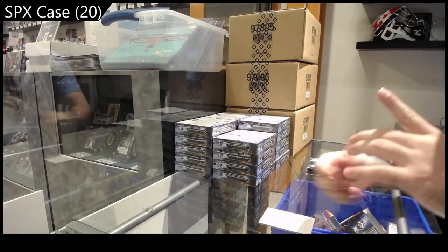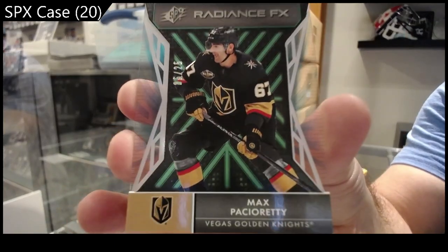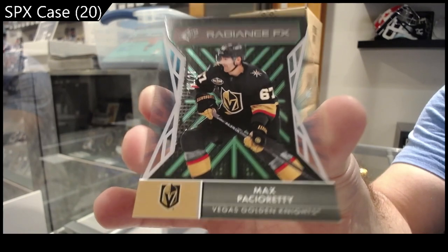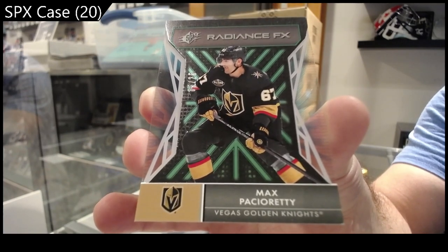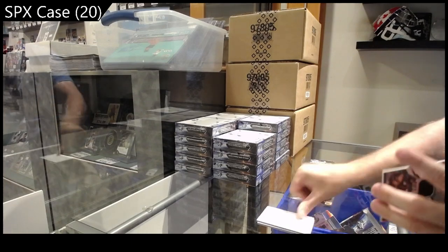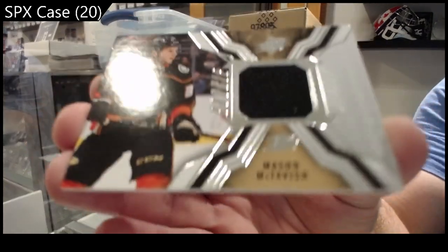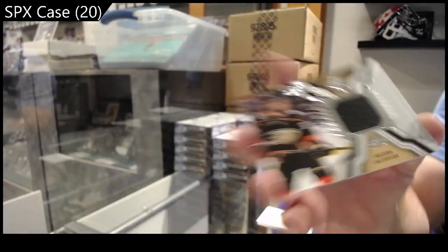Start off with a Radiance FX for the Vegas Golden Knights, a 25 of patch. Radiance FX. We've got a jersey of McTavish for the Ducks — rookie jersey McTavish.